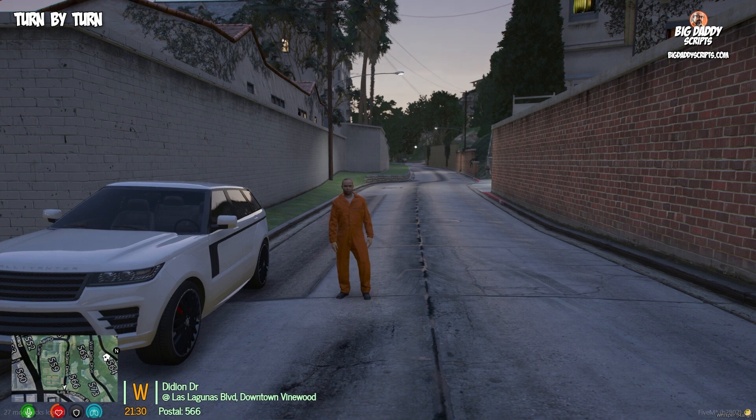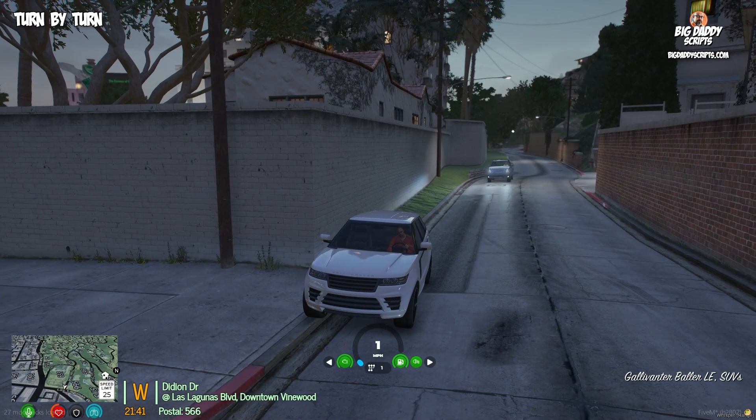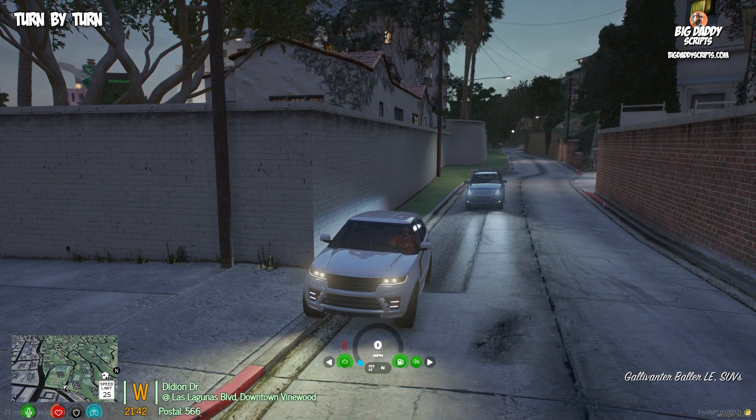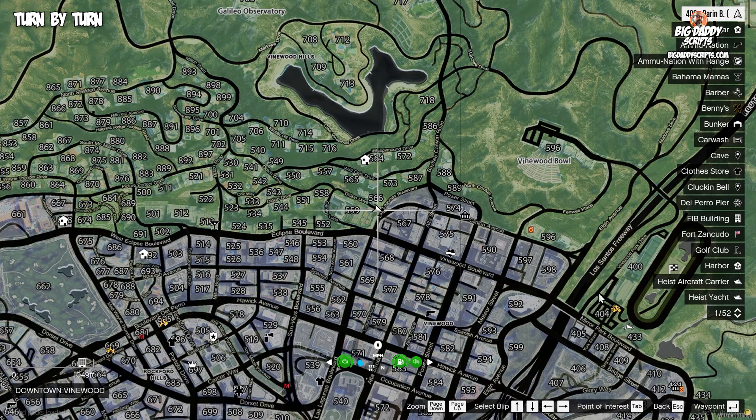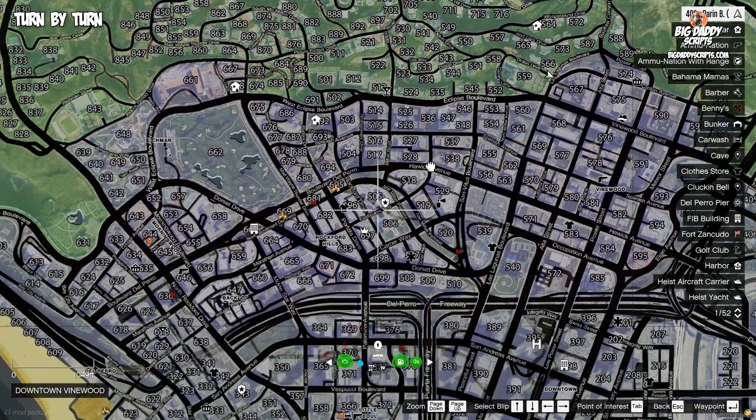There is a toggle, so you can turn it off if you don't want to hear the directions, and it remembers whether you have it toggled on or off whenever you join the game. It's very simple to use — it's pretty much automatic. Bring up your map and set a waypoint to wherever it is that you want to go.